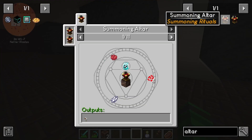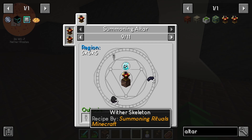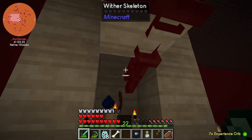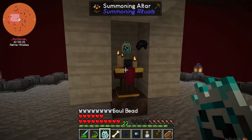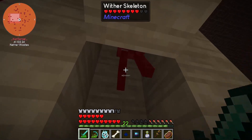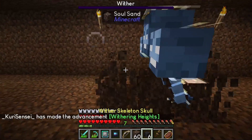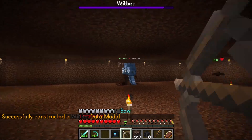Looking here at the altar, we can summon wither skeletons. We just have to take the altar back over to that tower, and then we sacrifice the skeletons with this and this and this on top of soul soil, and we get wither skeletons going in here to get the wither skeleton skulls directly. We could then try to summon a wither in the overworld and have that directly.